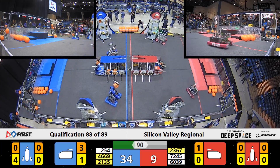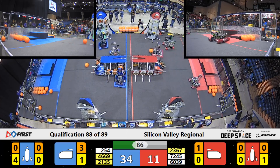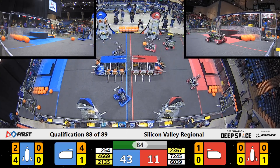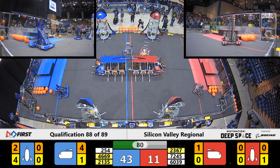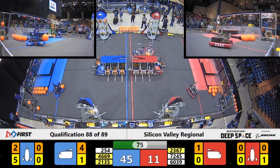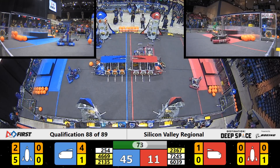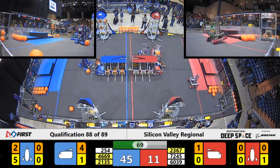Meanwhile, Cheesy Poofs over on Blue — they've got four hatch panels delivered so far on that Blue Alliance rocket, and they got two pieces of cargo delivered up to the high spot for a total of ten points in level three of that rocket on the Blue Alliance side. And there goes level two with two hatch panels placed in level two.